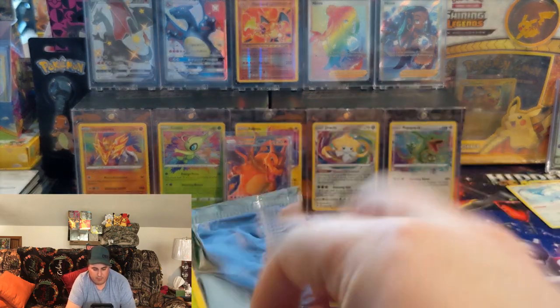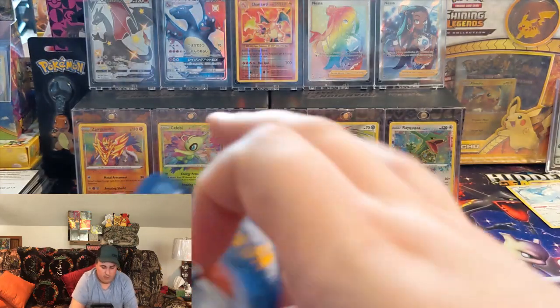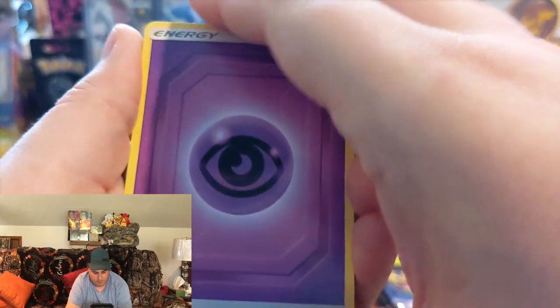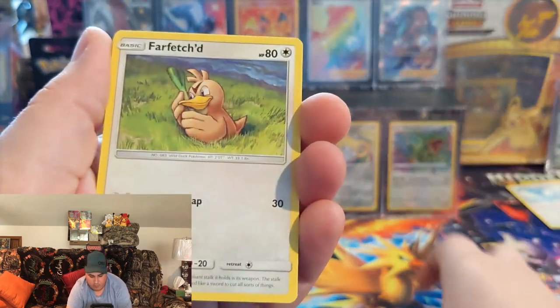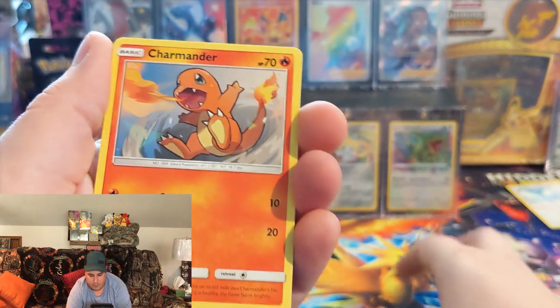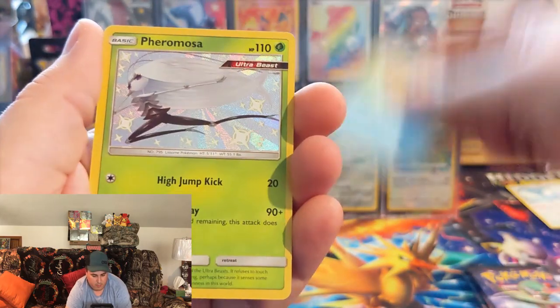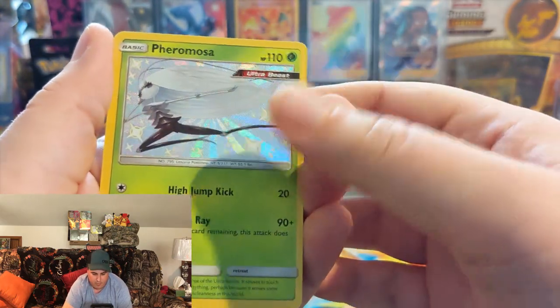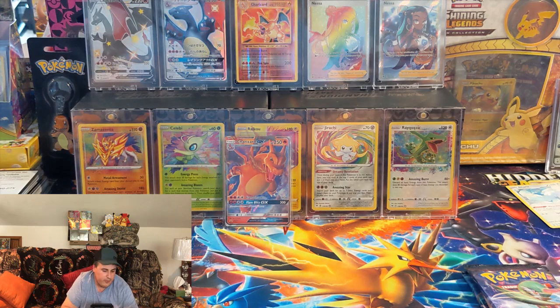Let's see if we can get something going with Hidden Fates, guys. Let's get a Full Art Shiny, or at least a Baby Shiny. Hidden Fates code. We have our Psychic Energy, Jinx, Graveler, Farfetch'd. The hits are in the reverse holo slot. There we go — first pack magic for Hidden Fates. Farfetch'd Shiny — it's a Baby Shiny, followed by a non-holo. Awesome. Always take a Shiny, no matter what.